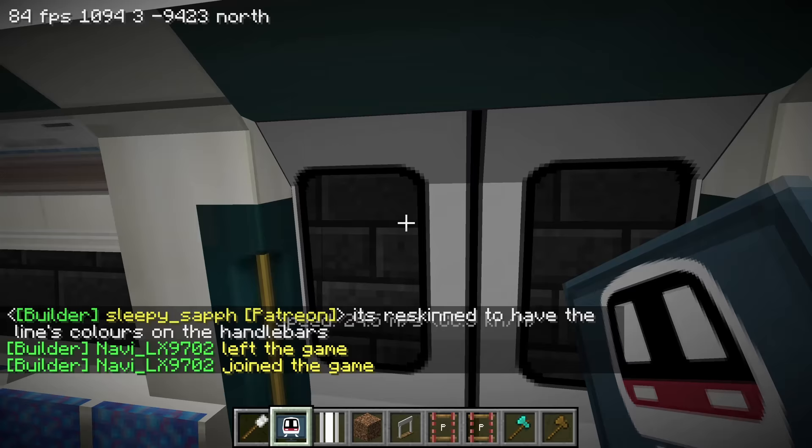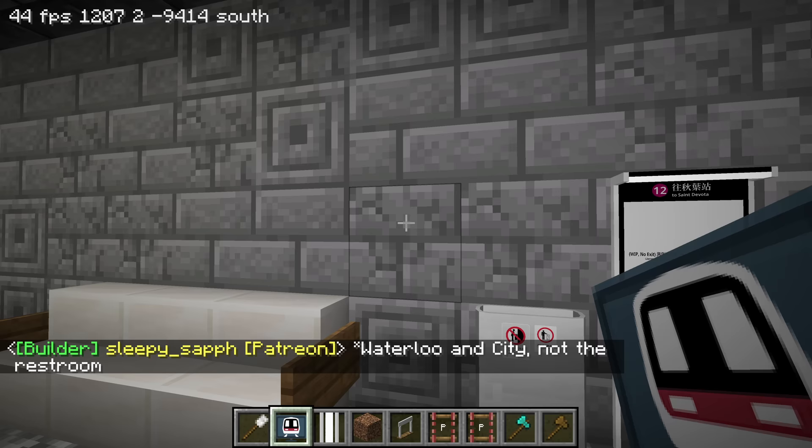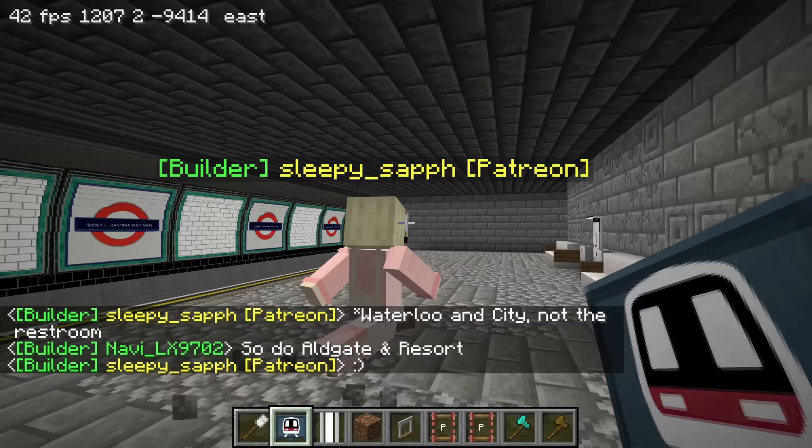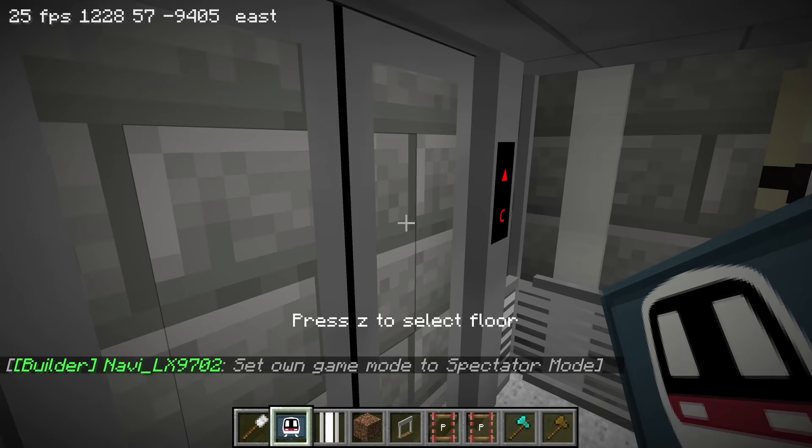Yeah, I noticed - is it the Metropolitan line? Because it's got a couple of handrails, Waterloo and City line. Nice. I also like this random texture of the chiseled stone bricks and the cracked stone bricks. Yeah, I know what's Waterloo and City. Aldgate and resort - that one's the line that's going to come to my resort.